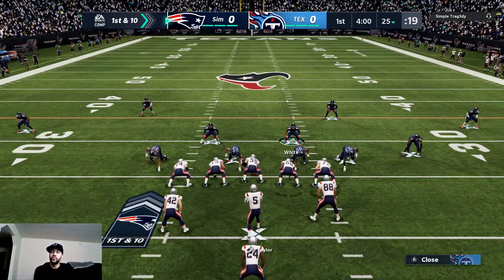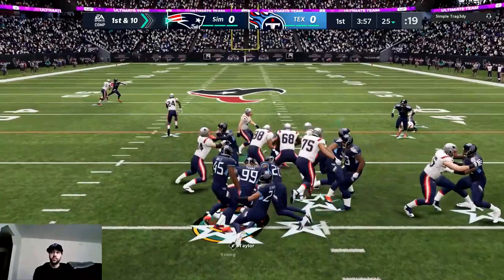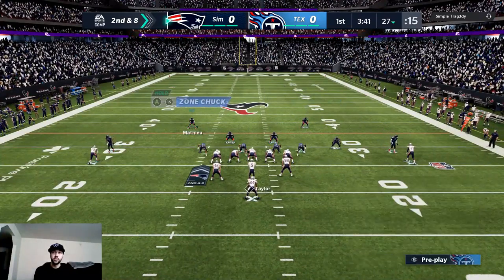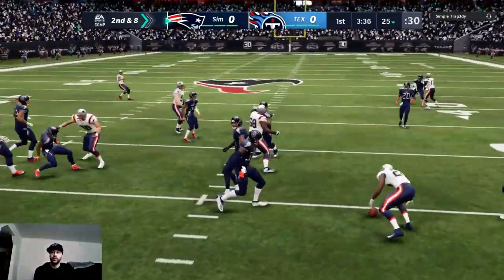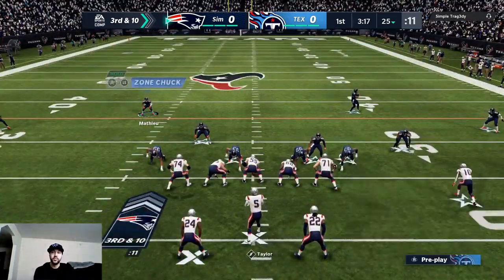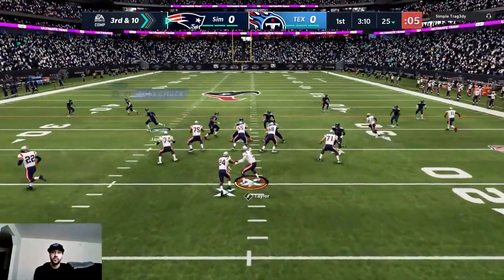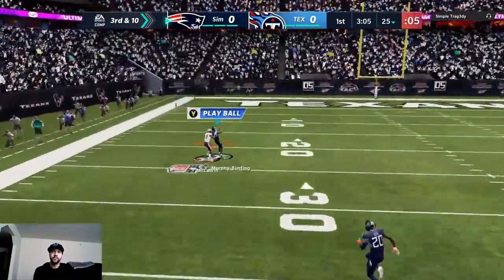Alright boys, he's coming out on pistol — yeah, he's got Tyrod Taylor as a quarterback. We're gonna switch it to man here. Yeah, nowhere to go — stop running that play man. 3rd and 10, looking for an easy stop here. Hopefully we can get it. Yeah, that's an easy pick for SMB.